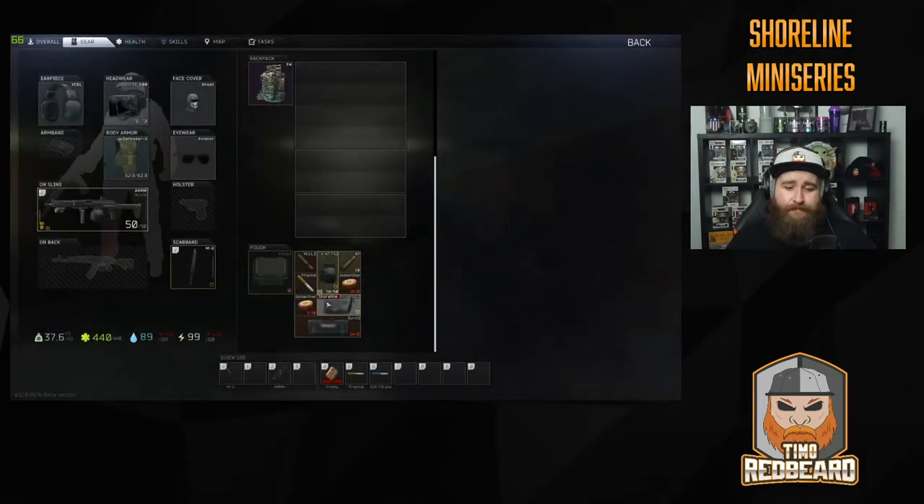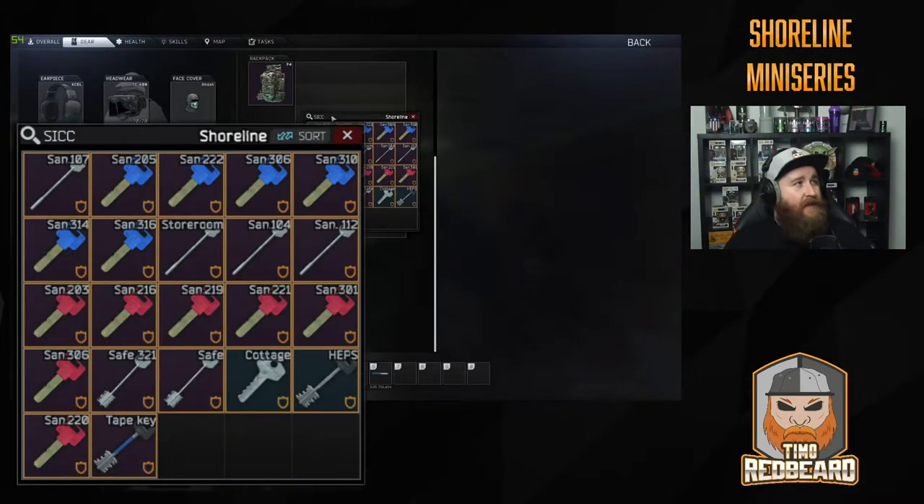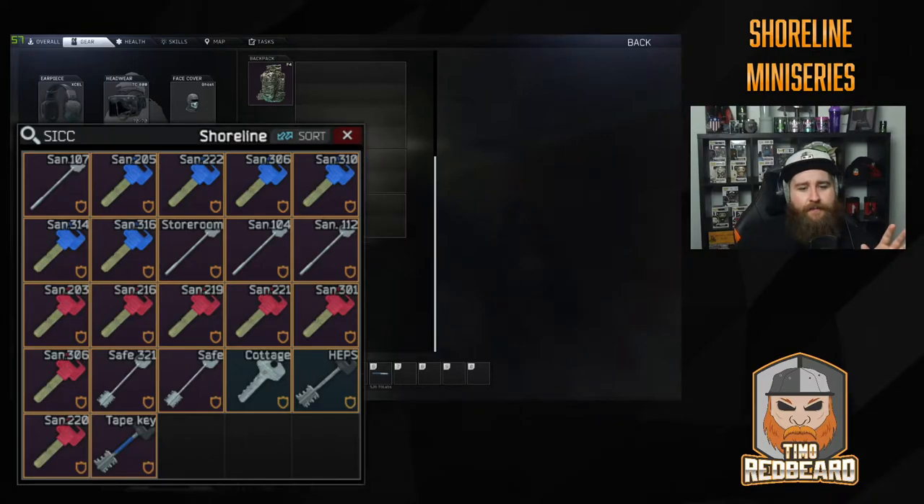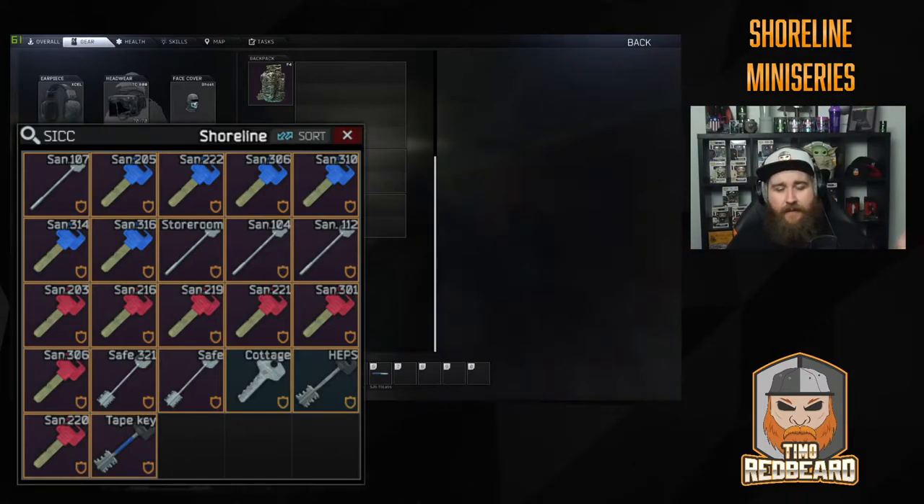We're going to have a look at the keys — this is the set of keys that I bring. I'll quickly explain each one, and then we're going to do the east side route and then the west side route. The east route is what I take if I spawn on the east side of the map, and the west route if I spawn on the west side.